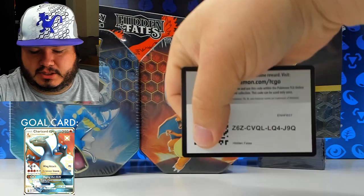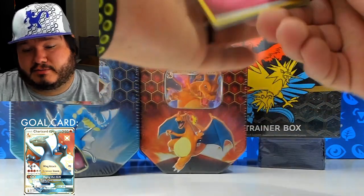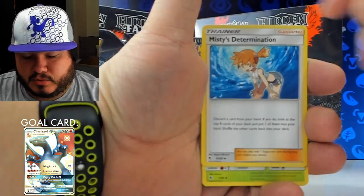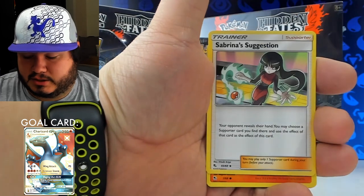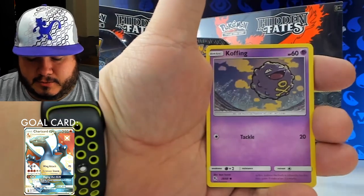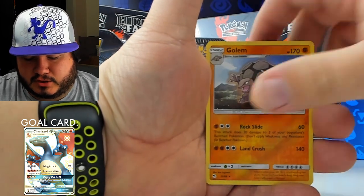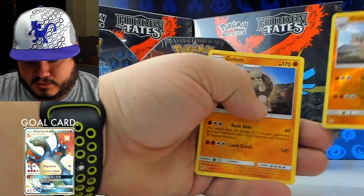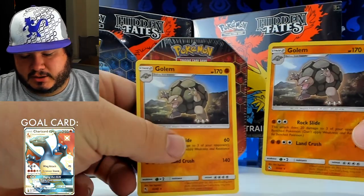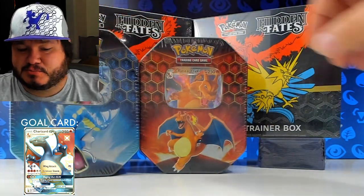Here's another pack and code card. Hopefully you guys get lucky with some of those codes — maybe one of you will get a Shiny Charizard for the trading card game online. Who knows? We got Ekans, Cubone, Golem reverse, and Golem rare — a little twin action there. Always fun to do that for sure.